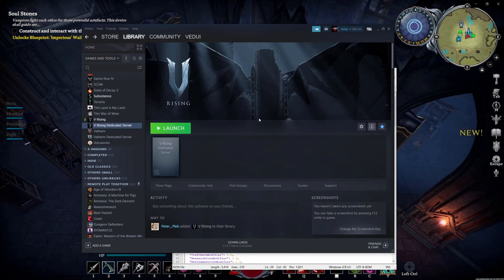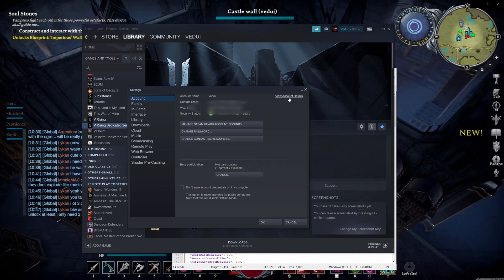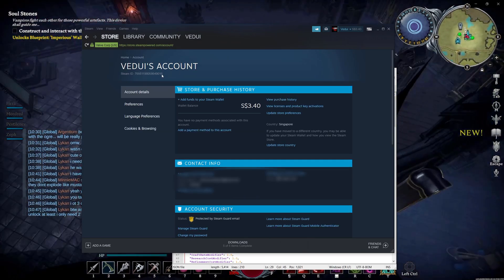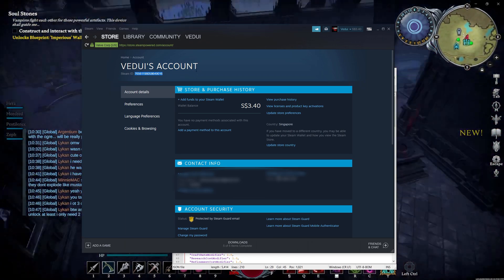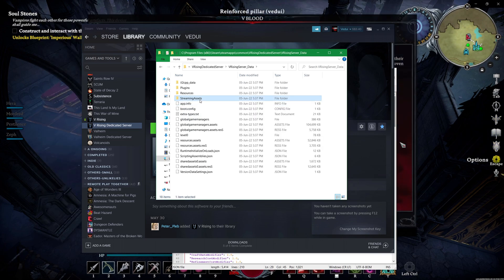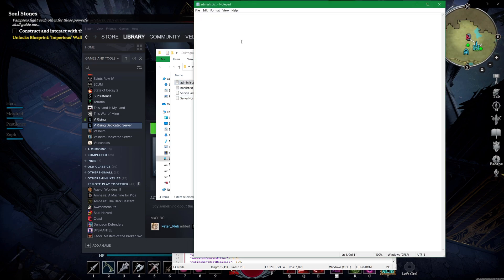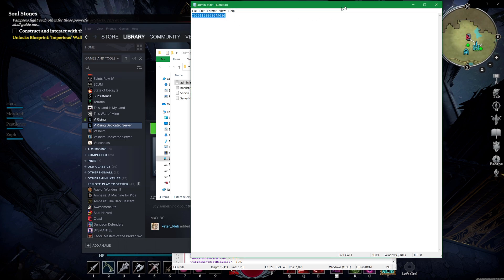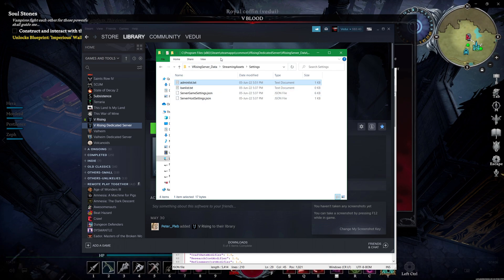Setting yourself as an admin is pretty easy. Go to your Steam settings, then View Account Details, and note down your Steam 64 ID. Then go to the V Rising server Data folder, down to Streaming Assets, and down to Settings. You're looking for a file called adminlist.txt — paste in your Steam 64 ID. That makes you an admin on your server. If you want multiple admins, just put each ID on its own line. Done — now we're an admin.